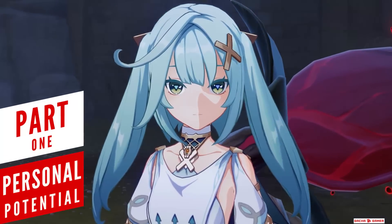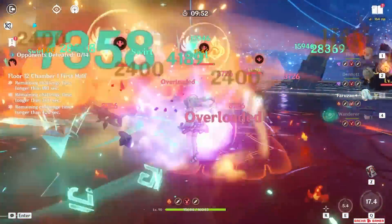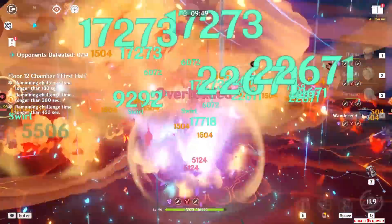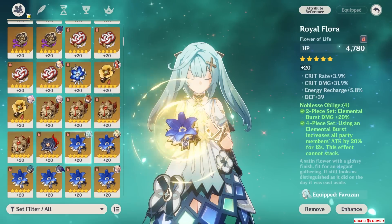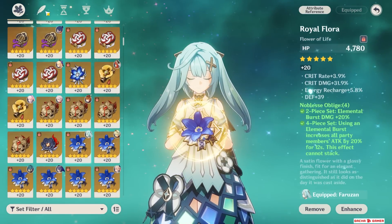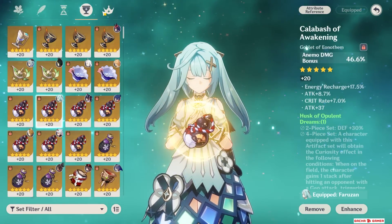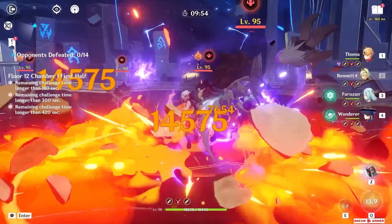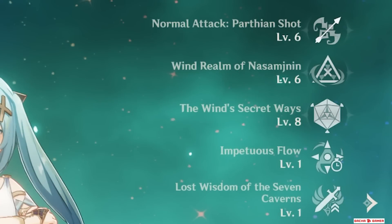Farazon is essentially a niche support unit for Anemo damage dealers. However, there are several things you need to be aware of when building your teams. For this video I am using Favonius Warbow and a regular support damage build utilizing Noblesse 4 set. Keep in mind it really depends on team comp what artifact sets she should use — I'll talk about this later. She's Constellation 0 and her talents are raised to 6/6/8.